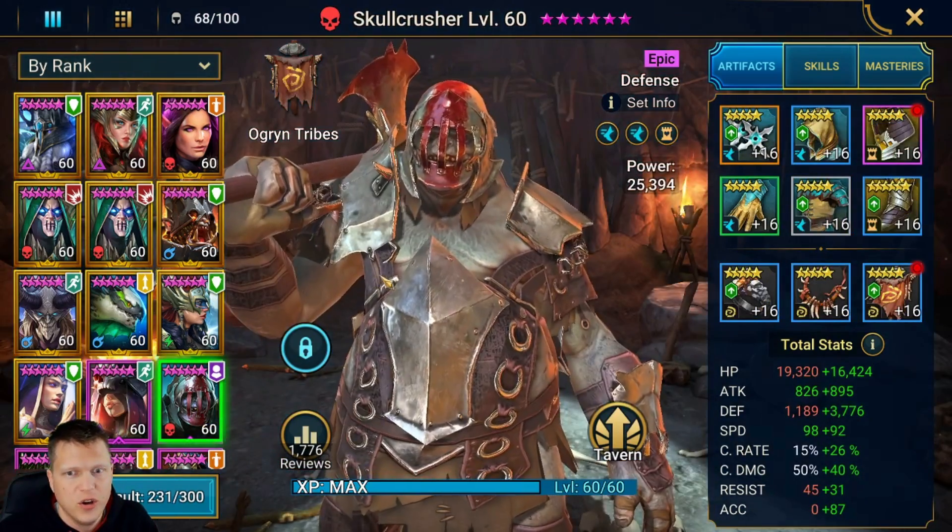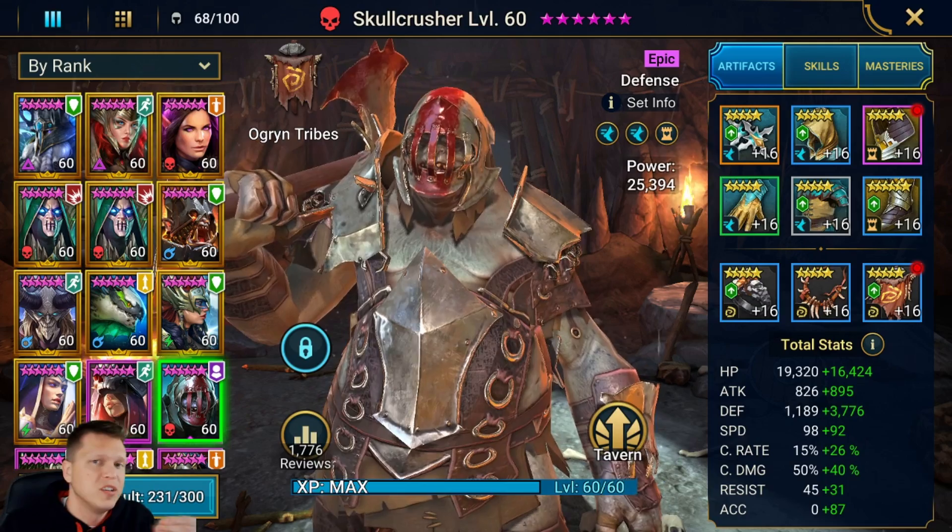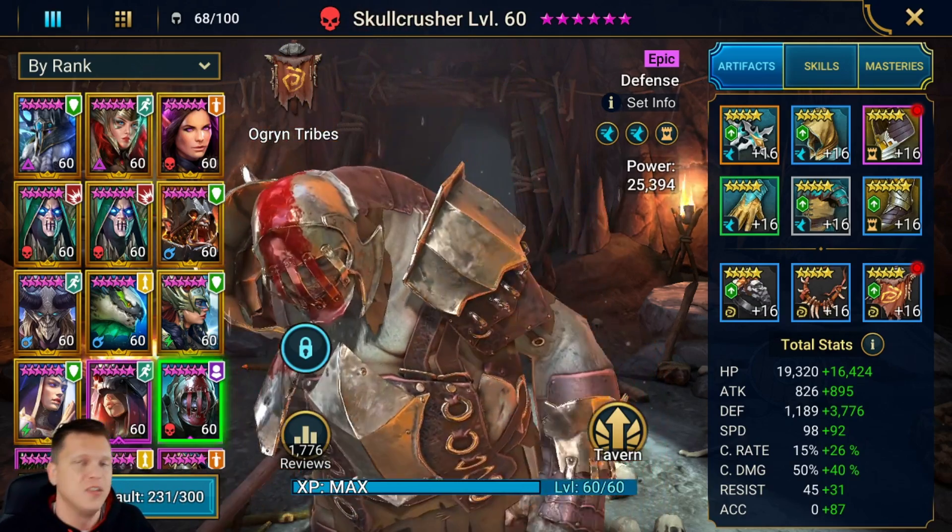Here is my Skullcrusher. First I'll pull up the total stats. The first thing you'll notice is the huge defense of almost 5,000. We want to get him around 4,500 to 6,000 — just get insane defense and really stack that up. One cool thing about Skullcrusher is we don't really need a lot of debuff accuracy. You can actually build him with zero accuracy and be just fine. Just slam that defense, get the speed right, and then get as much HP and sustain as you can.